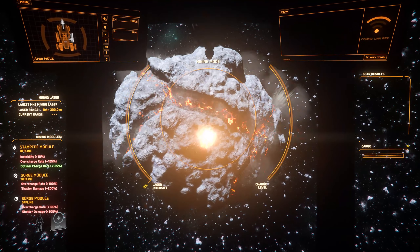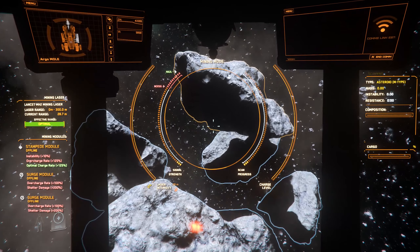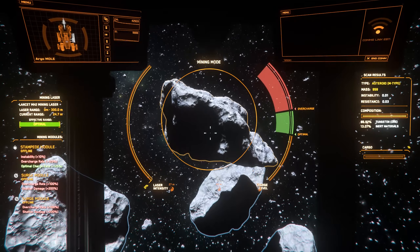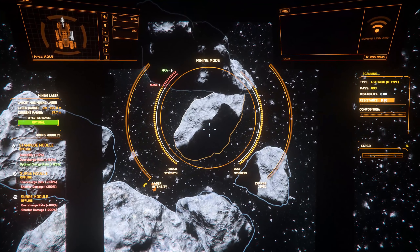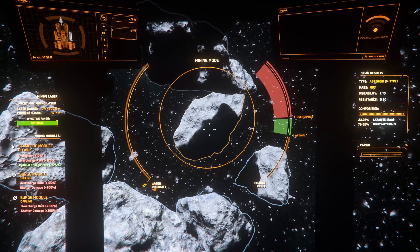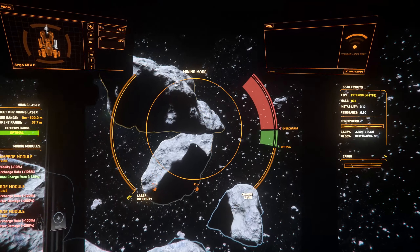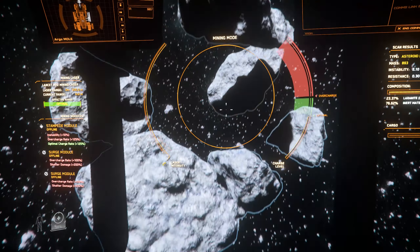Once you break the first time, you'll need to break it again. The way I broke that rock was perfect — you know you broke it well when it doesn't scatter too far. If you're overcharging it, expect your rocks to fly everywhere. This one is 23% Laranite and 76% inert. In a Prospector I'd probably avoid it, but in the Argo MOLE with its cargo capacity, it really doesn't matter.